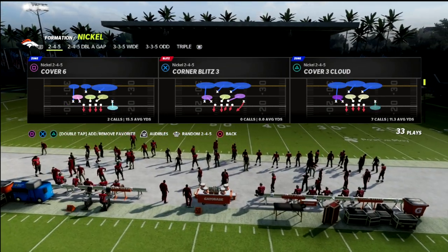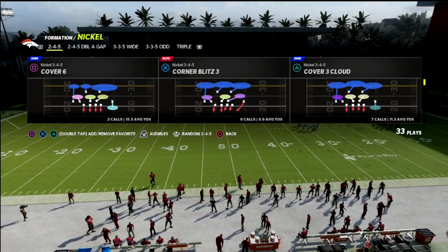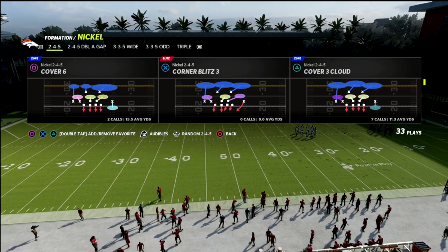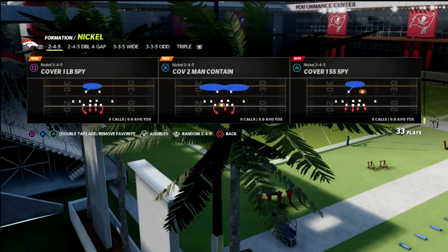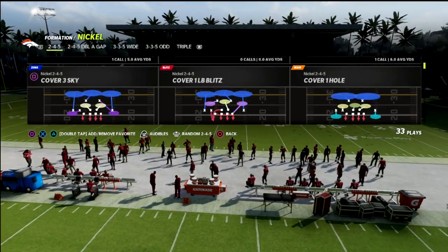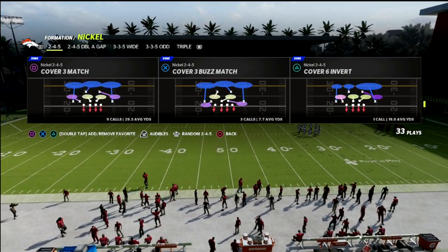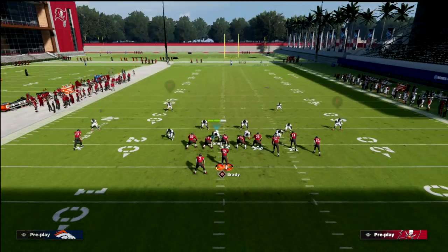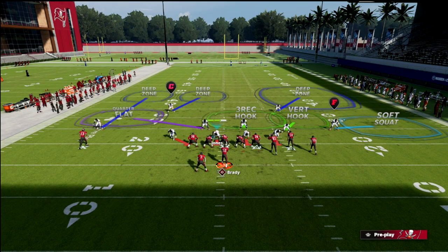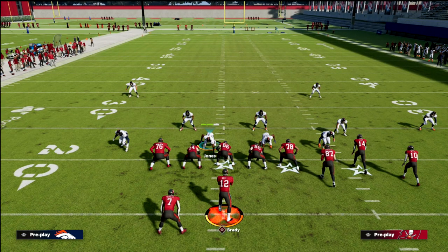In Cover 6, you see the nickel corner is in that purple zone, and you've got a quarter-quarter-half — that's Cover 6. Cover 9 is basically the flipped version of that. If I find it here on the Nickel 2-4-5 — here we go, Cover 9 Shot 2, in the Ravens defensive playbook — you can find this coverage in multiple playbooks. Notice that this is half-quarter-quarter, and that's why you would call Cover 9.